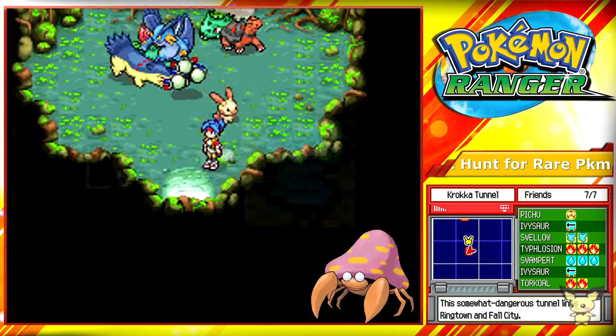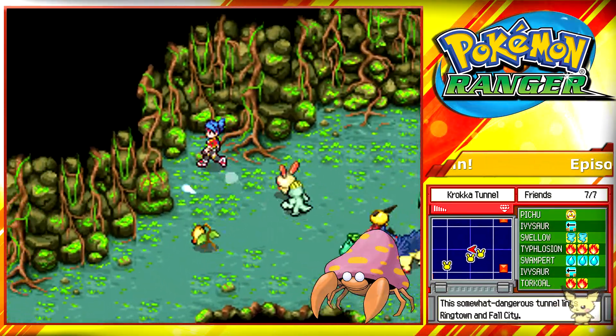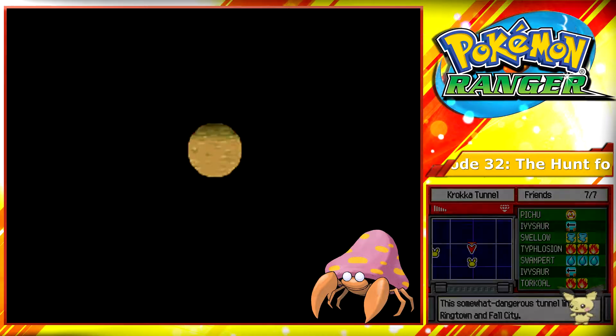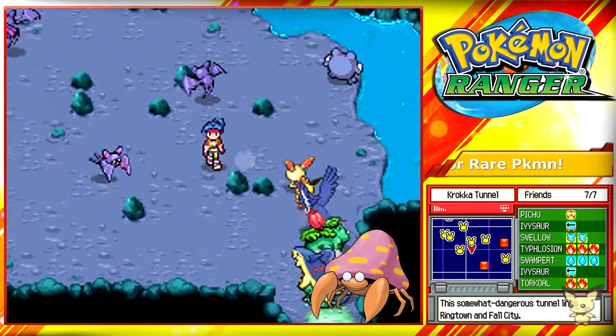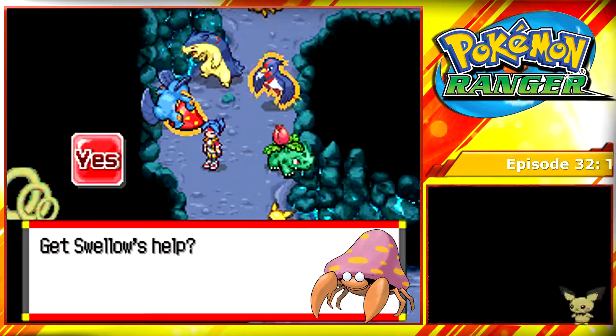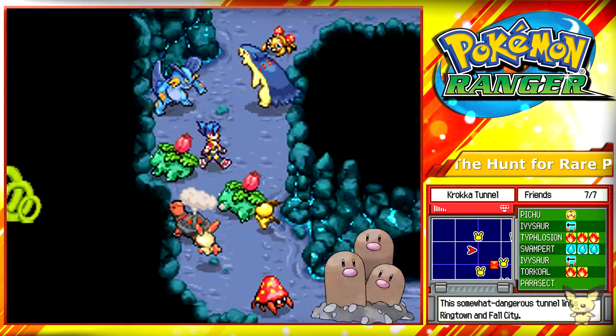You also need the level two gust cross ability and the level three crush ability, which we can find some of in this cave. Keep going through the maze, go left here and then go up, and you'll find the Zubat area. We hate this section — don't get hit by Supersonic, it's going to be annoying. This is where you use Swellow to wake up Parasect and you can capture it for your next Pokemon.